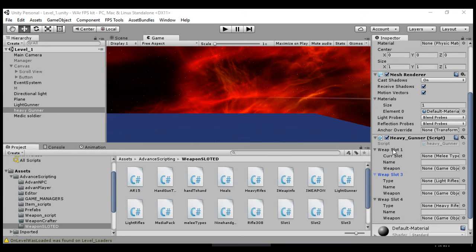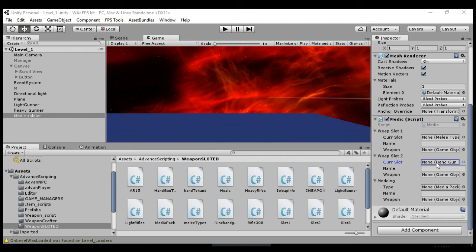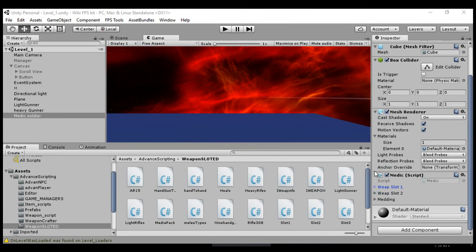My purpose is to eliminate the ability for a heavy gunner to use pistols - he can only use light rifles, melee, and heavy rifles. The light gunner is limited to light rifles, guns, and melee. Then our medic soldier can only use handguns, melee, and a medpack or some type of healing ability to heal players around him. These slots are classes designed to do one specific thing - one for melee combat, one for light rifle action, one for medic stuff. They do one specific job as fast as possible.